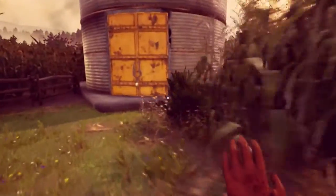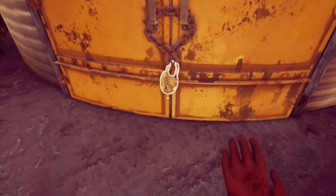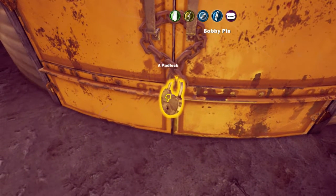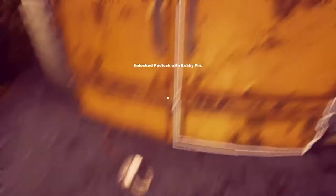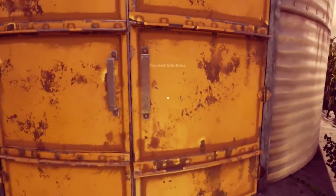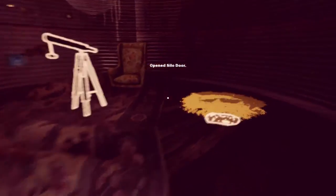We're gonna open the thing before I spill the beans. Do you guys like beans? I'm gonna spill them. The silo — can we get in the silo? Padlock — yes! Open it with the bobby pin. I'm sure I'm glad my imbecile character knows how to open padlocks with the thing.